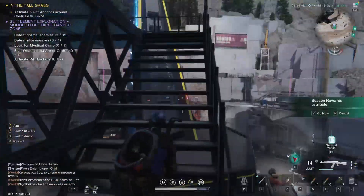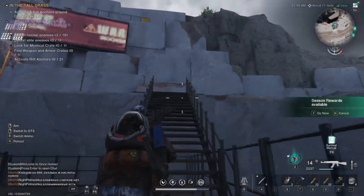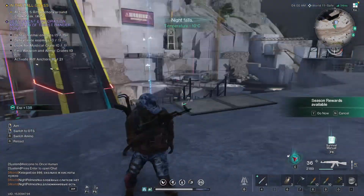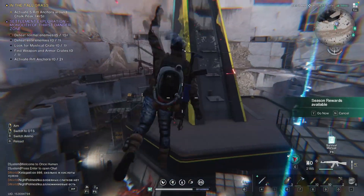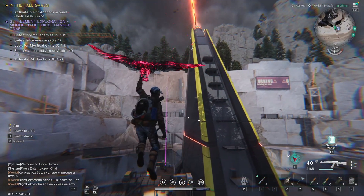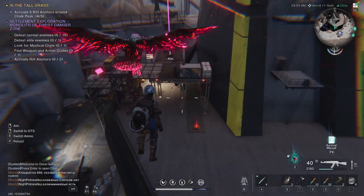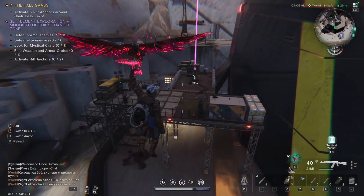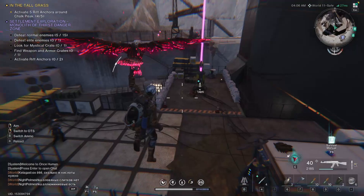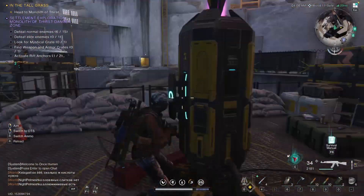This will make sense why I'm doing this in a second. I'm going all the way up to the very top, and once there, double jump and we're just going to glide down to the monolith itself. As you can see, there is the mystical crate. I'm going to the top of here just to get the anchor as well — there we go.